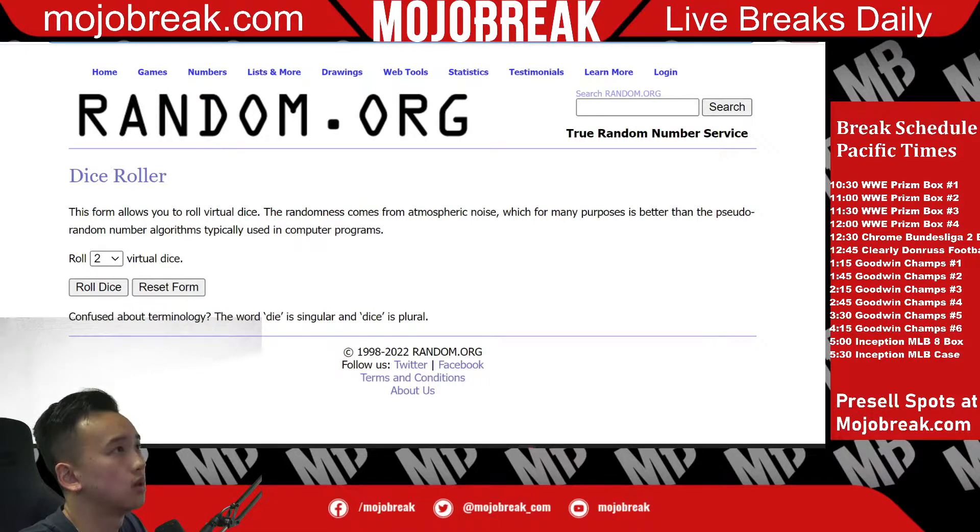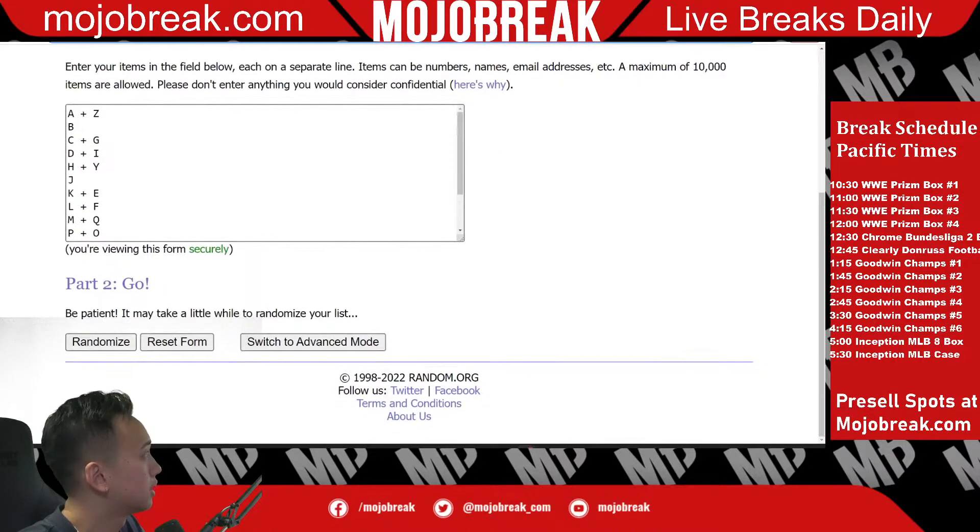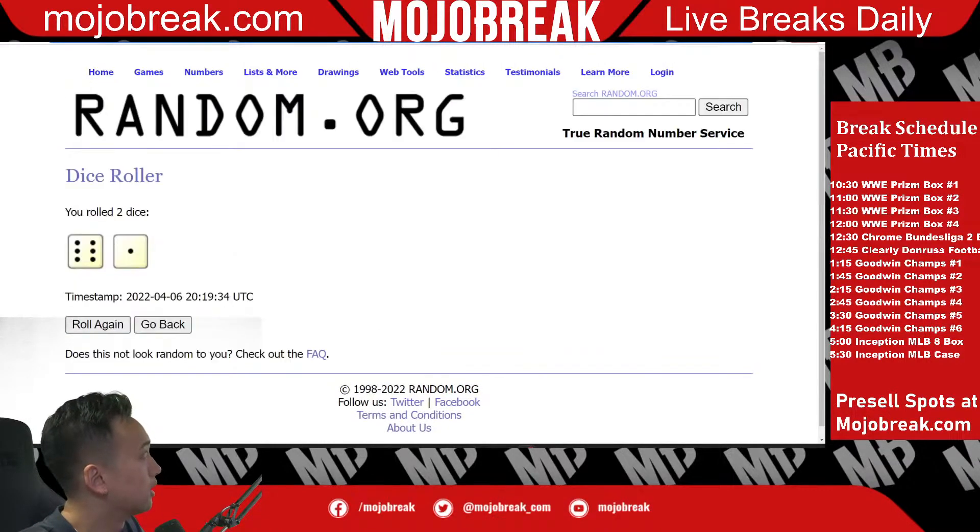Random letter means it applies to the first letter of their first name — so for example, LeBron James will go to the L spot and Michael Jordan will go to the M spot. Good luck to everyone. 14 spots in this break. We are going to get started randomizing right now. Snake Eyes automatically defaults to three, six, and a one — seven times on the randomizer for the letters.